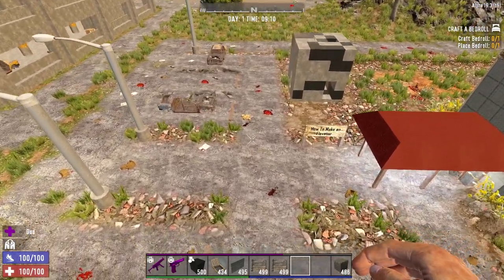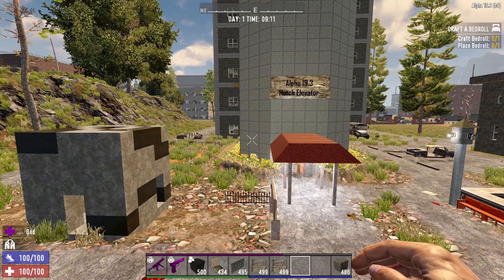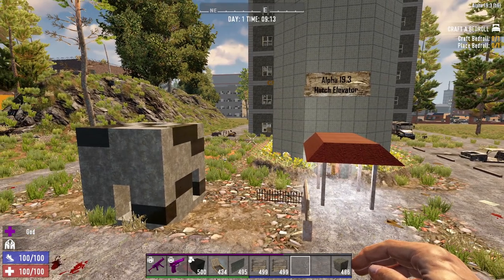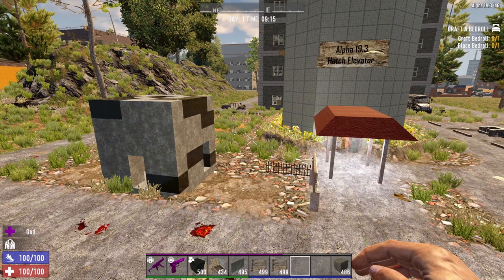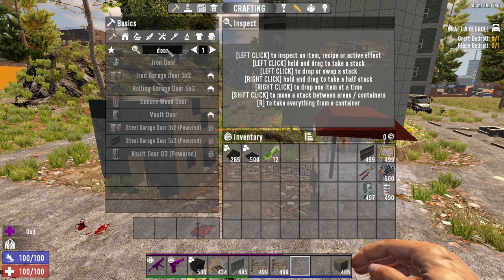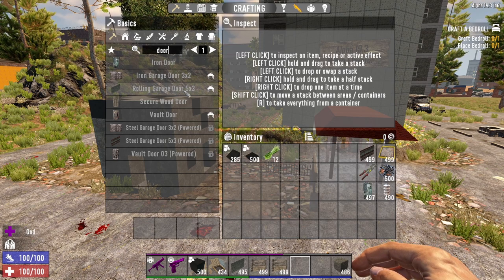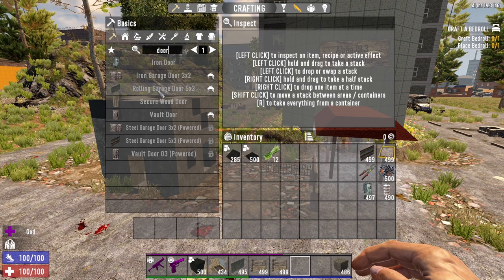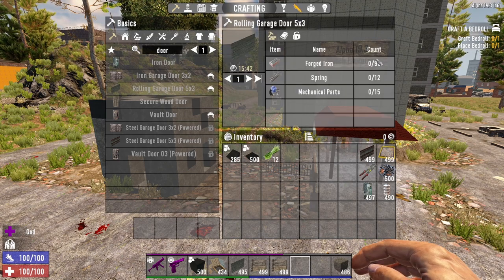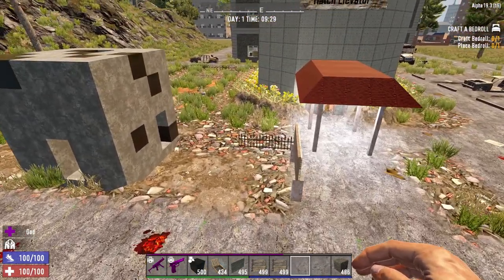I'm going to show you guys how you build this. I'd call it mid-early game — it's not something you can build on day one, but something you could probably build once you have a forge. You are going to need a forge to build the rolling garage door. Late game you can do it with the powered garage door, but you'll need rolling garage doors, and to make them you need 90 forged iron. So once you can get your hands on some forged iron, you can make one of these.